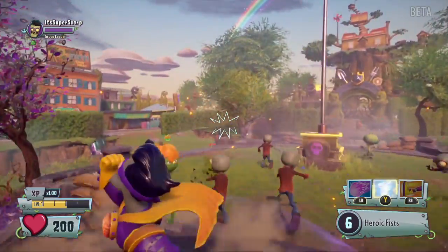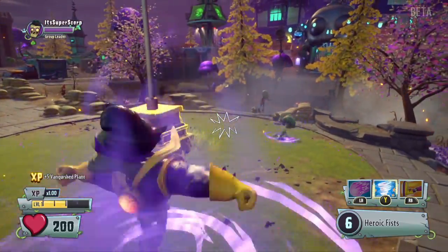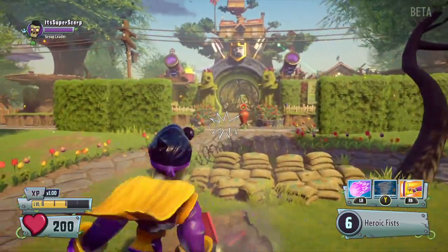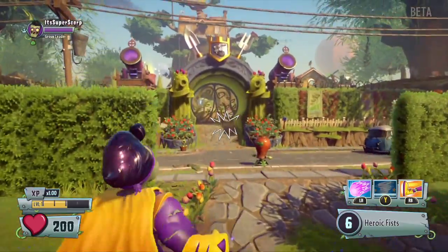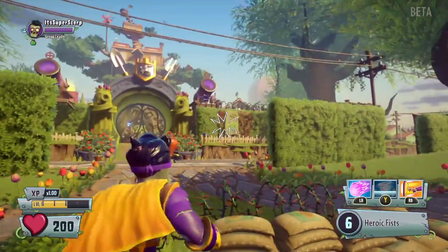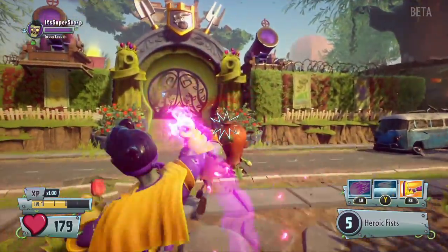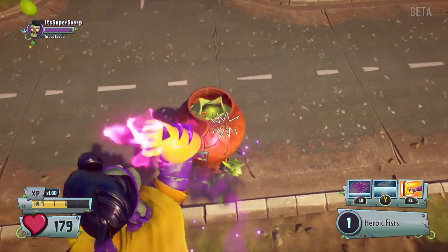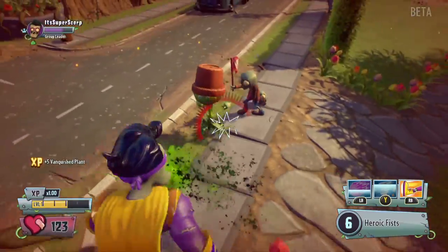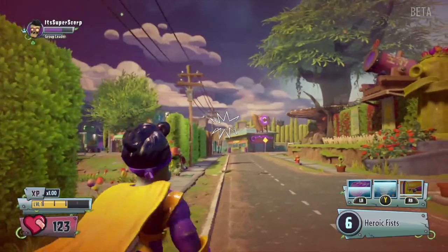There's another ability where he spins and it makes opponents spin too and take damage. He can also shoot out a plasma bolt of some sort to take out an opponent with very heavy artillery. Next, he can rush in and kick people.